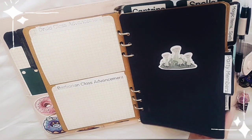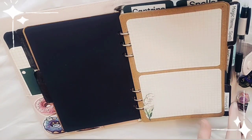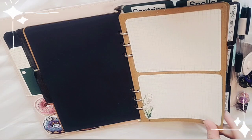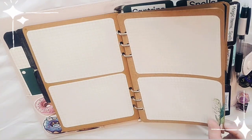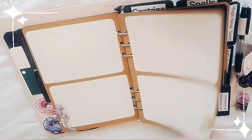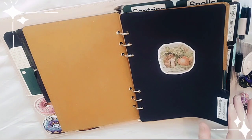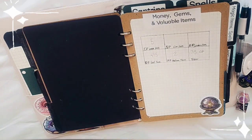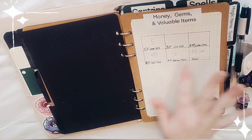This tab covers party members. I've left spaces to write about each party member — their name, stats, and things like that. I've left quite a few spaces because people die, people move on.